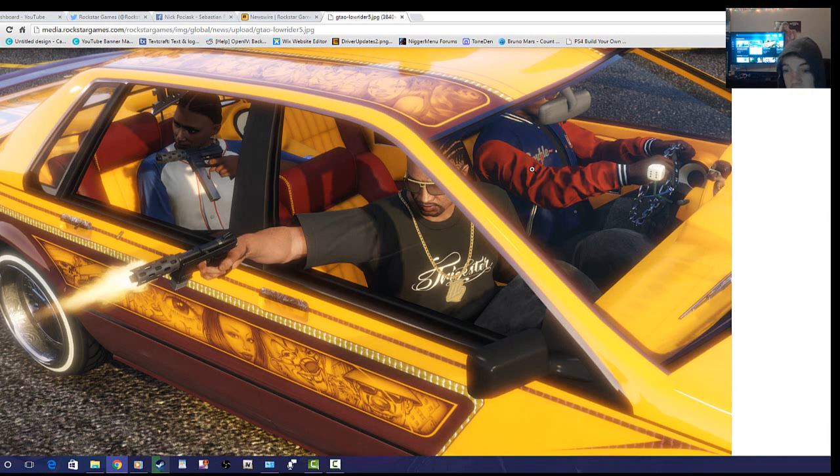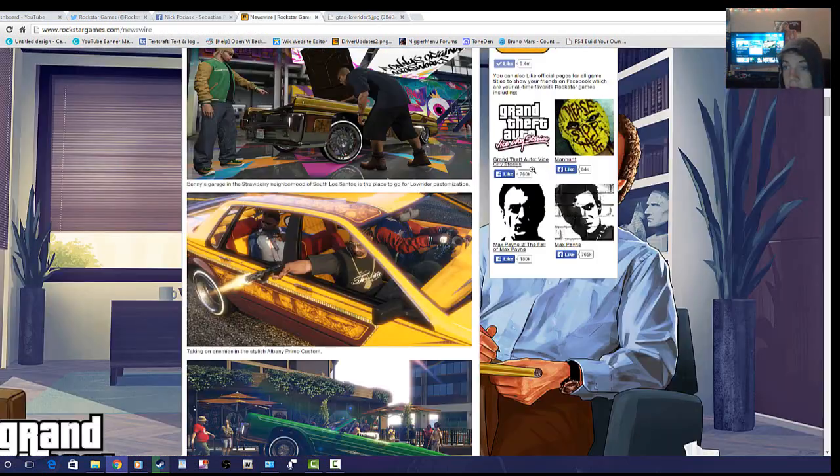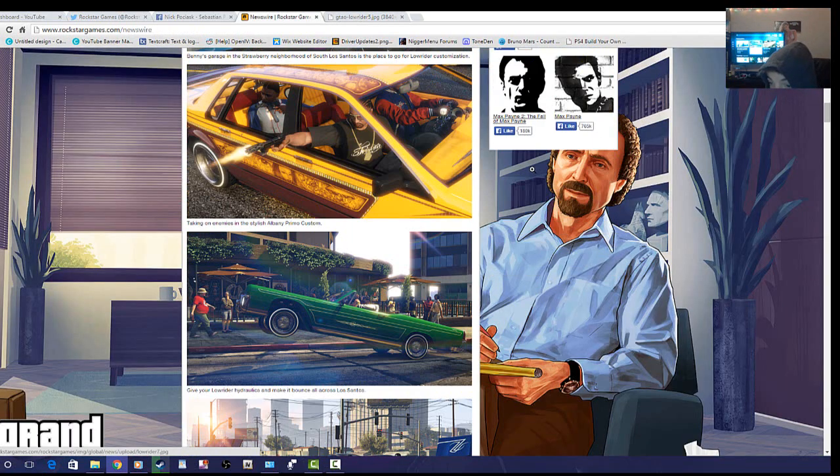I'm gonna give a price range for everything. This car is probably gonna be like a hundred thousand dollars, but the customizations are going to be extra. These rims are probably a hundred thousand dollars and the steering wheel is probably like fifty thousand. So the car is gonna be cheap but it's gonna be ugly as hell until you customize it.